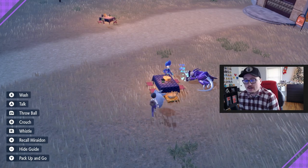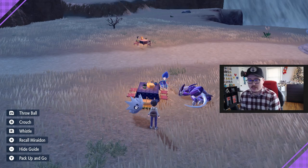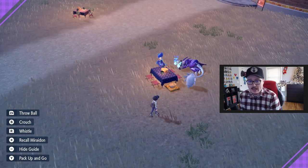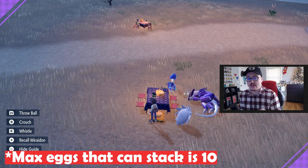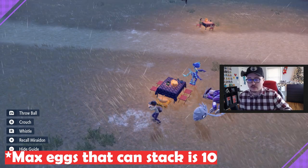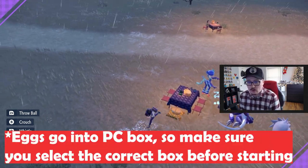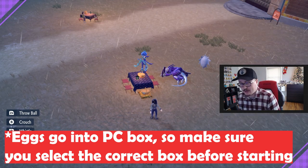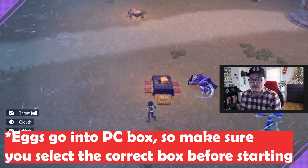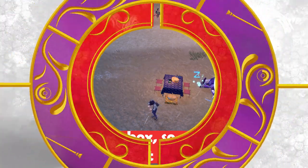You need two compatible Pokemon — either from the same egg group or with a Ditto. As you sit at the picnic, you don't have to run around or do anything crazy. Pokemon will start spawning eggs in the basket. The max amount of eggs in the basket is 10. Once there are 10, pull them all out and wait again. The eggs go immediately to whatever PC box you had opened previously, so make sure you go to an empty box before starting your picnic.